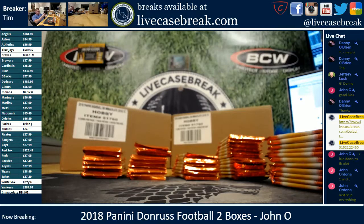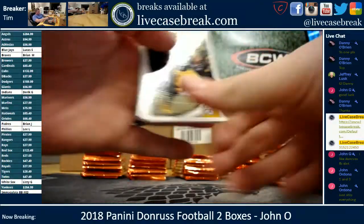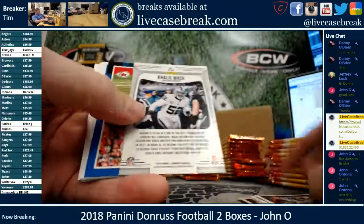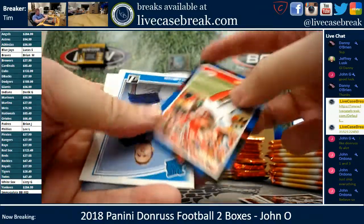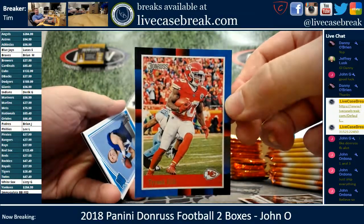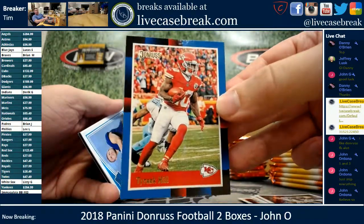This stuff just came out right, the 2018 Donruss football. Khalil Mack Dominators, pretty card. 88 Donruss design on the Tyree Hill — that is really cool. A little gold foil. I don't know if that's a difference or not, but that's neat.